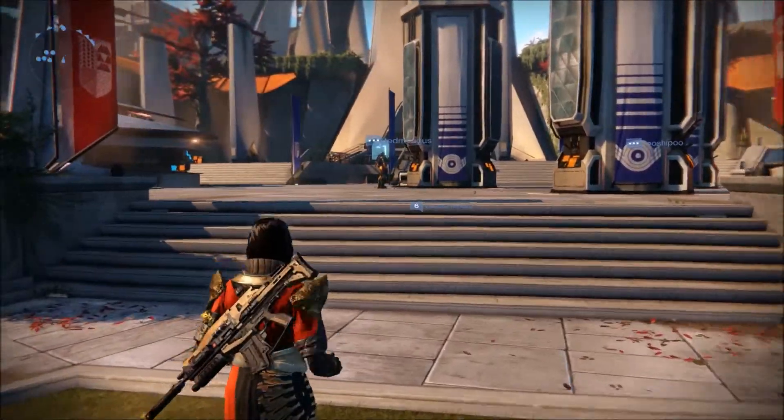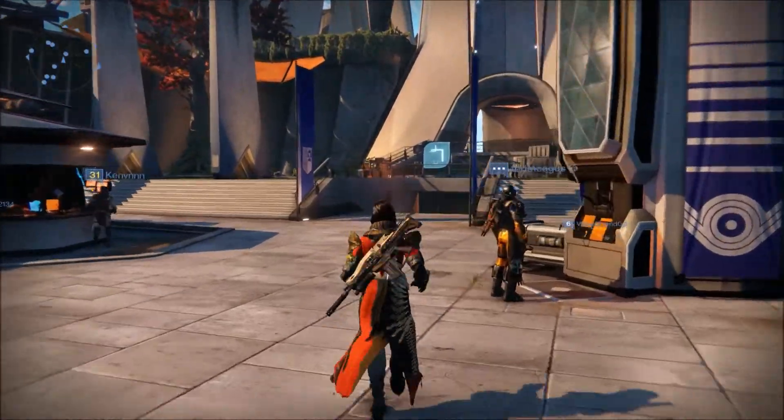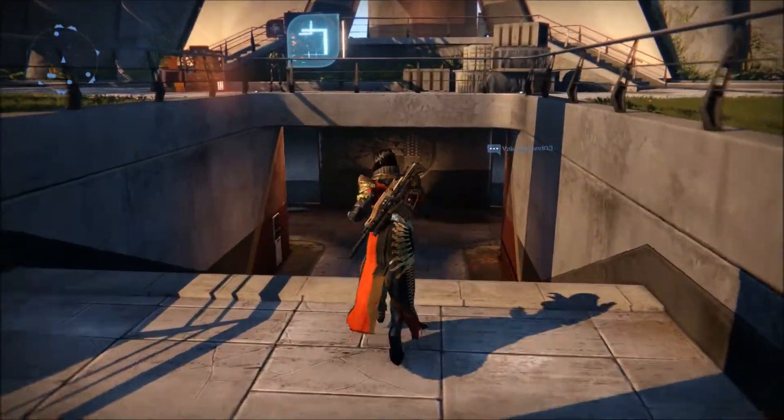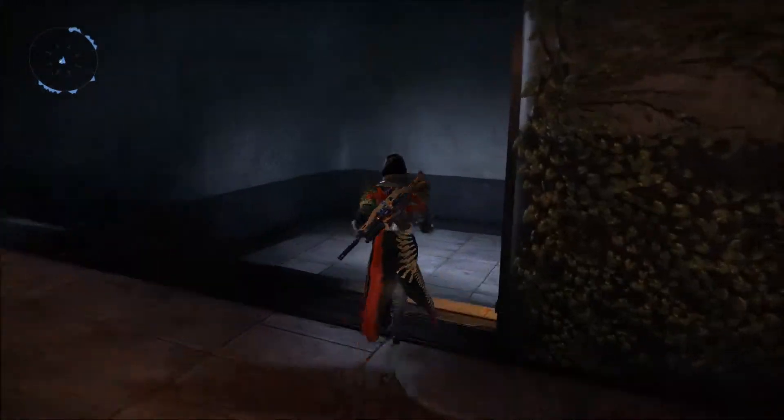What is up you guys, Vlad here, and in today's video I'm going to be showing you where the Agent of the Nine is. It is very simple — all you have to do is start walking in this direction, he is right in this building, and you turn to your left.